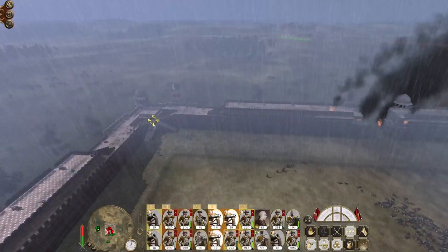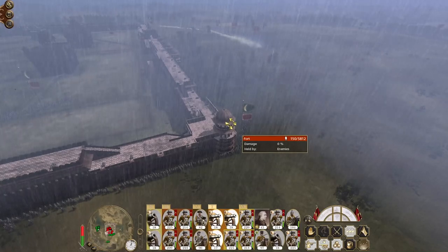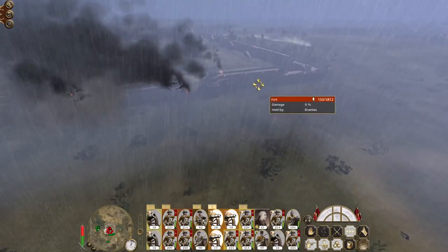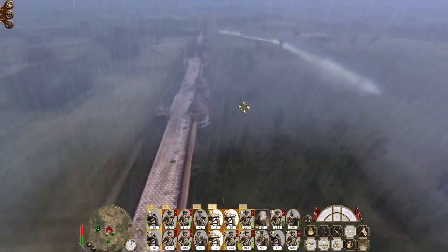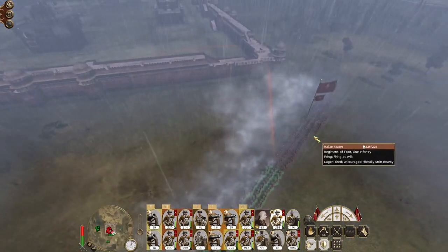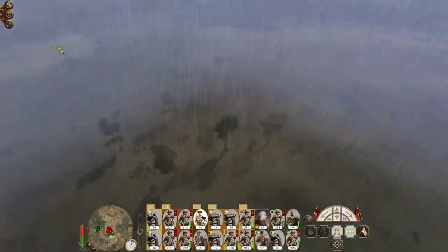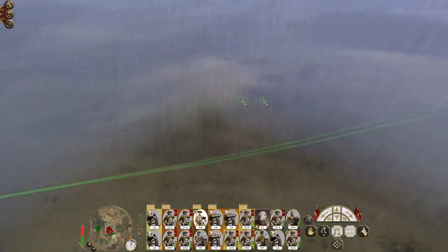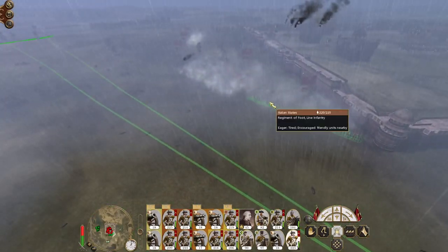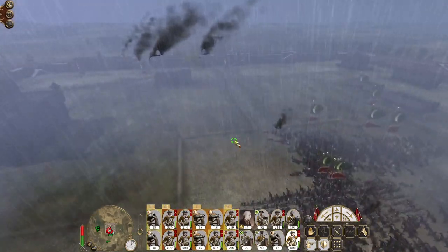Let's focus on this corner section too. Ceasefire. You men scale the wall. You men scale the wall here. Let's take a unit of cuirassier and go right — let's take both of them and go right. I'd like this unit to climb the wall and run around and capture and hold some gatehouses.